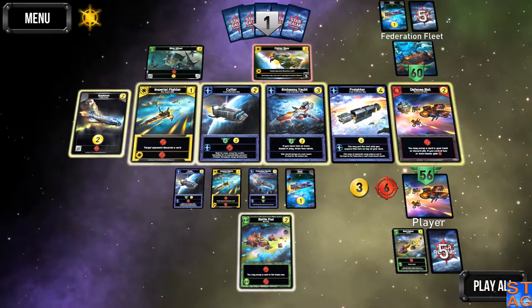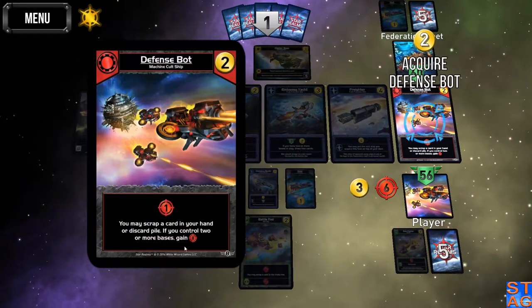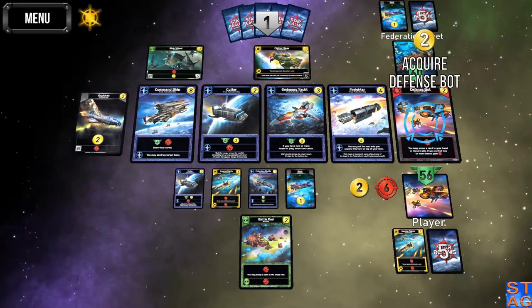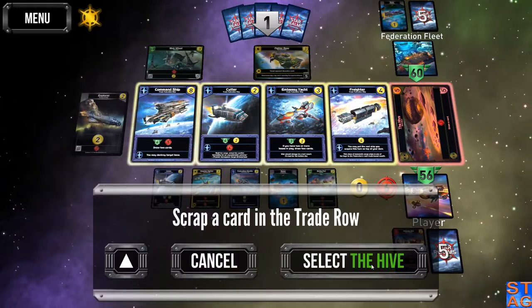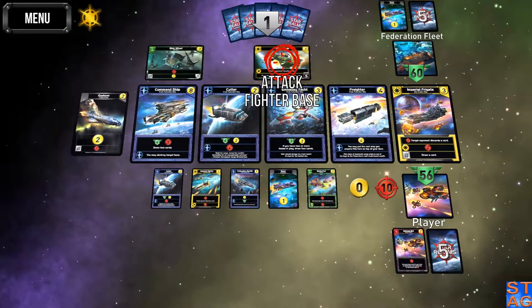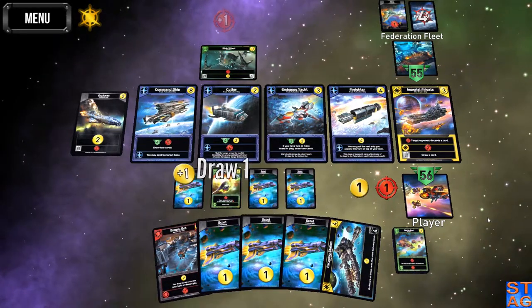There's a blob fighter — that's what I need. Defense bots are fun: if you have two or more bases, gain eight attack. I don't have two or more bases yet, because otherwise I'd go for the embassy yacht. I'll grab the Imperial fighter first, then the defense bot. I'm going to scrap the Hive and gamble that the command ship is still going to be available on my next turn, even though I'm only going to have six attack available to me.